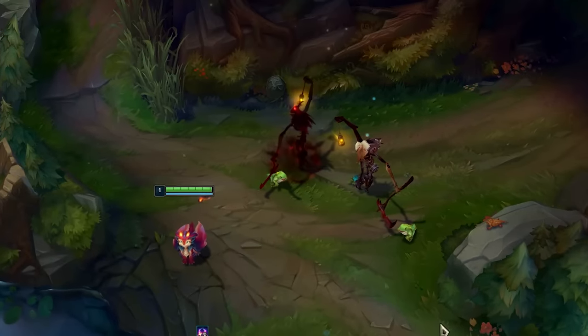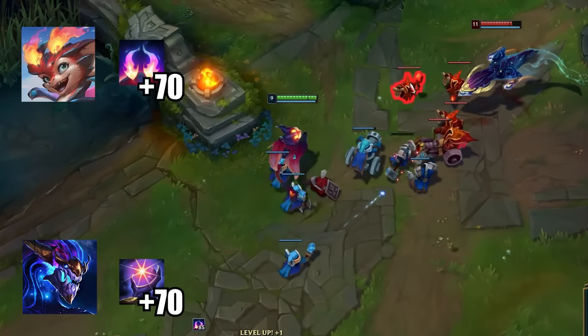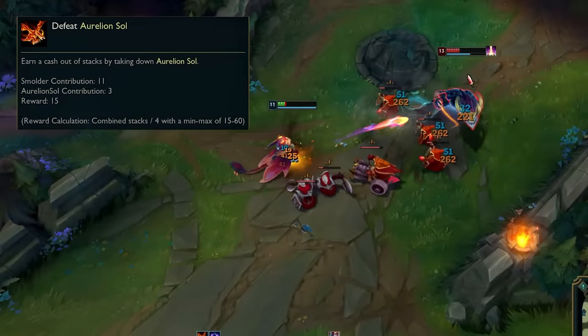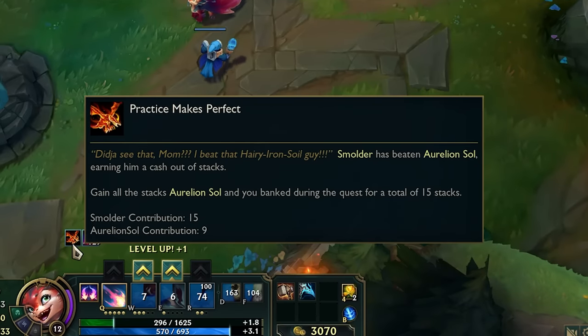Fiddlesticks' Crow will give you two stacks since you killed an enemy champion with an ability. Smolder has a nemesis quest with Aurelion Sol which begins if they both have 70+ stacks and are both at least level 9. From then on, each stack earned by either Smolder or Aurelion Sol increases the size of the reward, and the first champion to take the other one down wins.